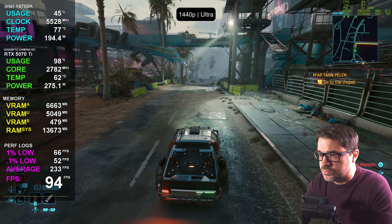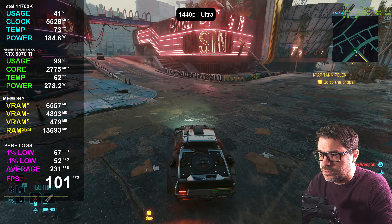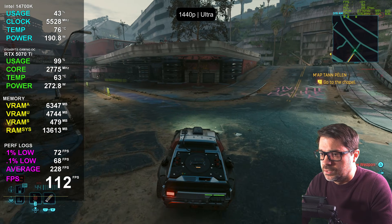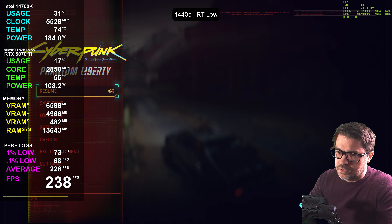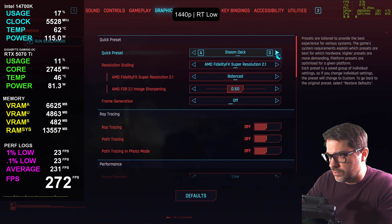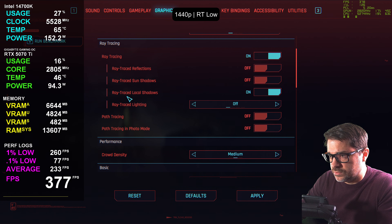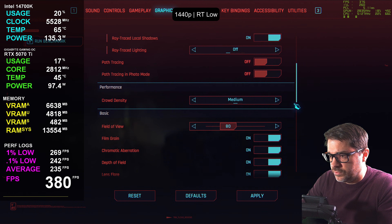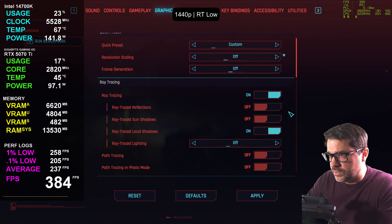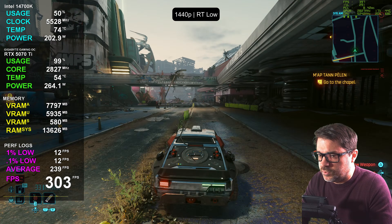We're well over 100 FPS even through that roundabout, which tends to be harder to run than the backstretch. Let's jump over and do some light ray tracing — this just introduces some shadows and isn't terribly hard to run. We don't need any upscaling yet even with a little bit of ray tracing. Local shadows enabled, everything else off, applying that now.